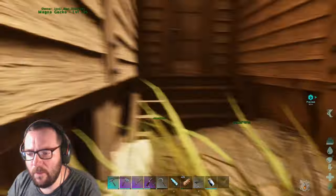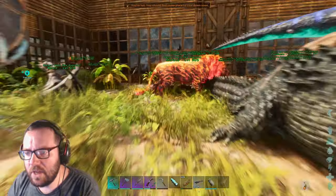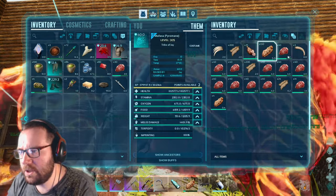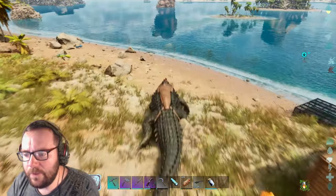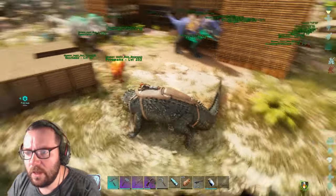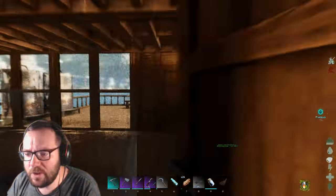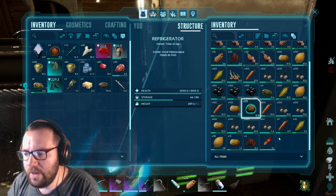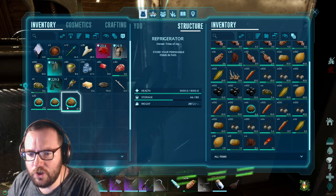There's a possibility we can use the Civithereum to find high level Rexes - maybe try to find a Rex with better stats than the ones we've got. I should have everything ready. We've got some cooked meat, but we don't need all of it. I'm also going to bring 20 kibble just in case we find one of those Australian sauropod things - the Diamantinosaur, I believe it's called.